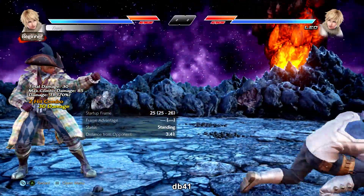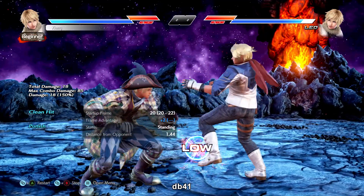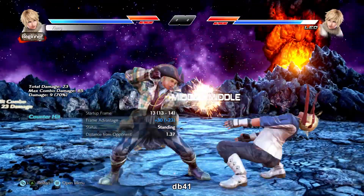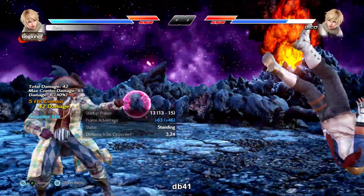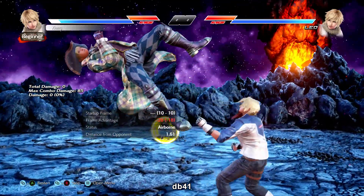Down back 4-1 is an i20 low-mid knockdown string. It high crushes at frame 10, so a little late, but this is your big low threat. Down back 4 by itself will only knock down on counter hit but it can juggle in that instance, and it's still plus frames on normal hit so you don't always have to finish the string if you don't want to.